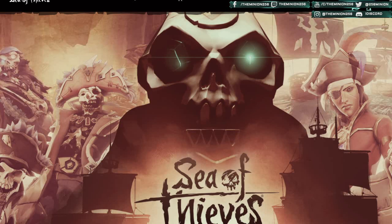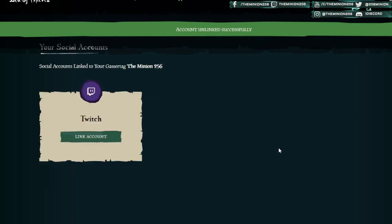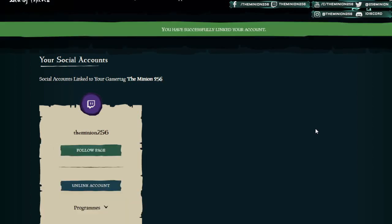You click on your profile picture and you click on My Account. Then you scroll down to where it says your social accounts. You find the Twitch one, click Link Account. And voila, your Twitch and Sea of Thieves accounts are linked. Now you can get drops.